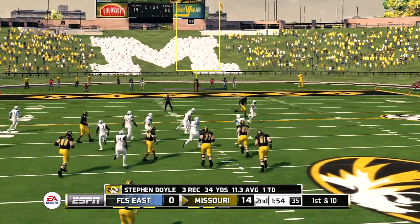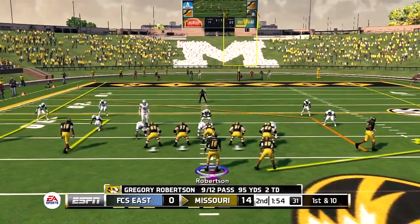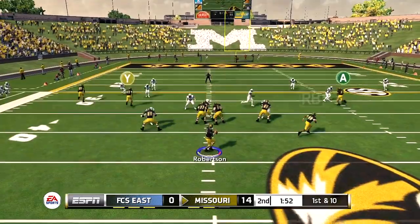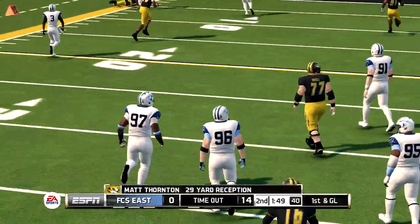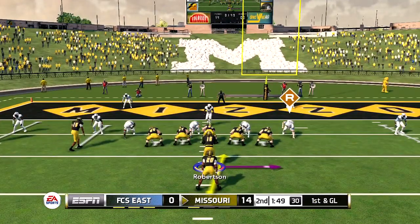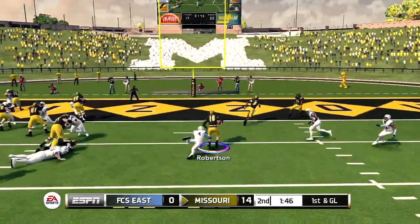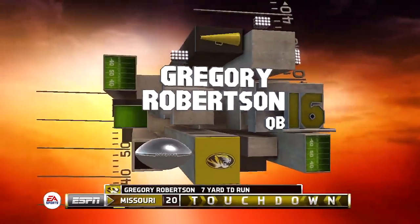Looking to go no huddle, running the same play, and I'm looking to take a shot down the field with my outside receivers because FCS East is playing terrible pass defense. First and ten — dropping back, launching it deep for Thornton, and he comes down with a 29-yard reception. Couldn't stay on his feet but he does a nice job of dragging his toes. First and goal — read option, the defensive end crashes, I'm taking this one. I take it a little too far to the right but end up taking it inside the end zone for a touchdown!